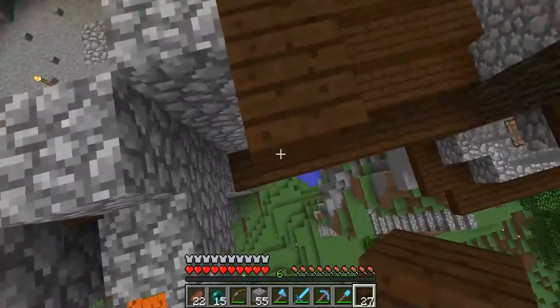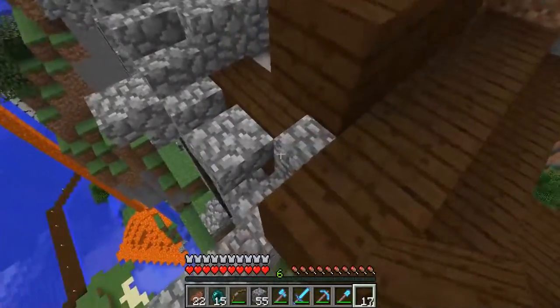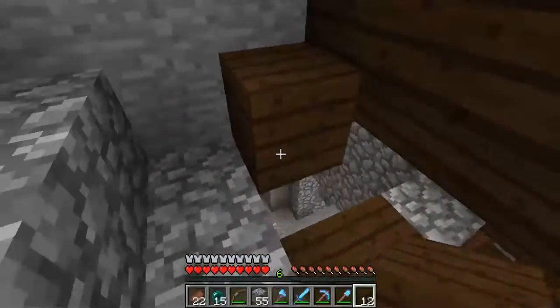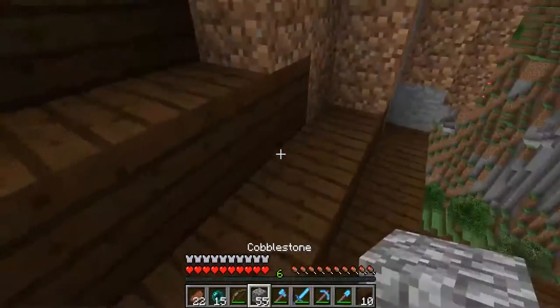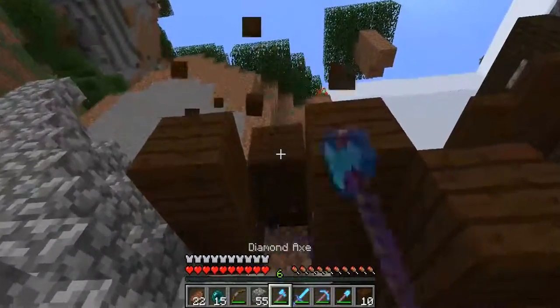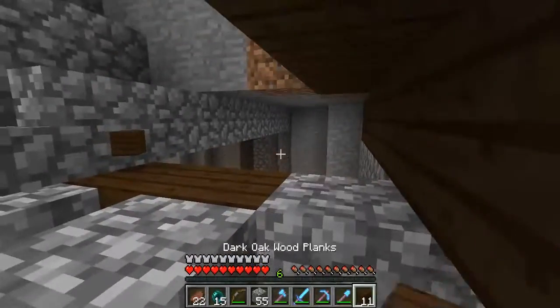So let's try something here. This is something I'm not used to doing — making roofs out of hole blocks as opposed to stairs and such. Let's see — nope, nope, nope, nope. Not good, no. That does not look good.